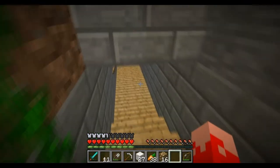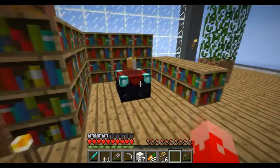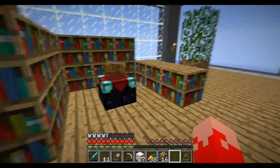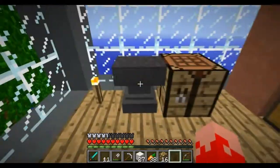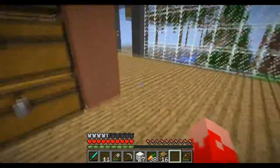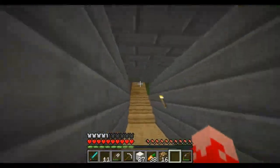Down here guys we have the enchanting table which enchants at level 30 now, but I think I will put some bookshelves right here - that looks pretty cool. And of course I made us anvils right here, an anvil, crafting table, and of course a row of chests. So guys, that is basically what I did over the weeks.